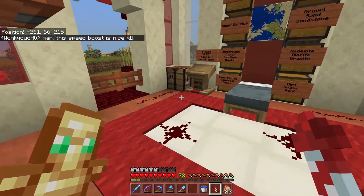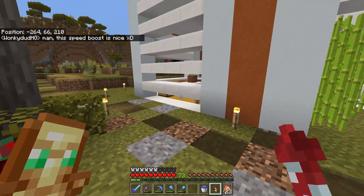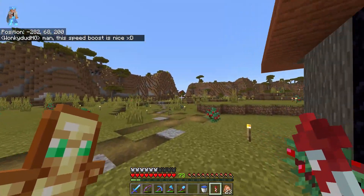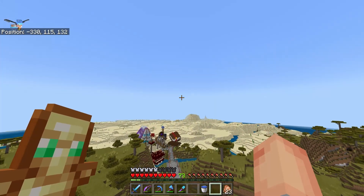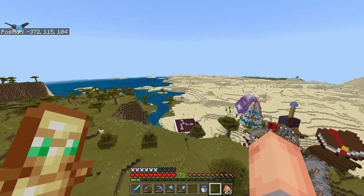But before we get into that footage, I heard there's a new shop in town I have to check out, so I'm going to run over there real quick. I've got one rocket left — I just restocked the rocket shop because it was out — and there it is in the background, right behind the TP, as I fly over.